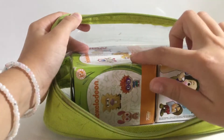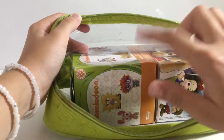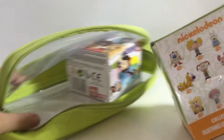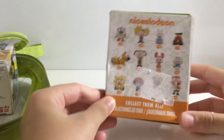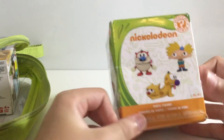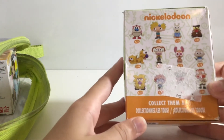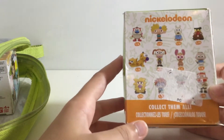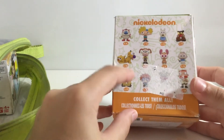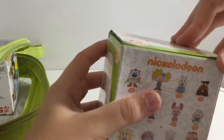Which one shall we open first? Let's do Eenie Meenie Miney Moe to decide. This one first! We're going to open this Nickelodeon Mystery Minis by Funko. It says 'collect them all.' I don't know which one I'm going to get — I hope I get CatDog, right there on the picture. Let's find out!